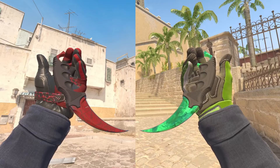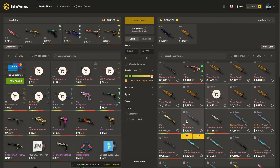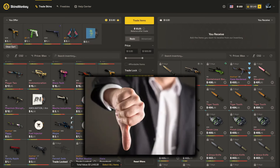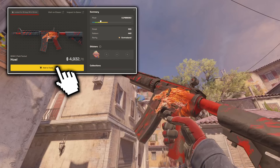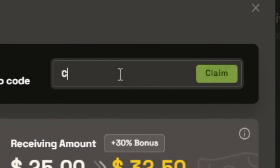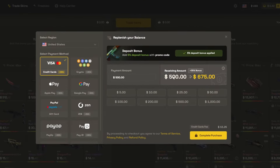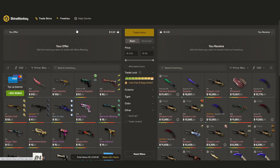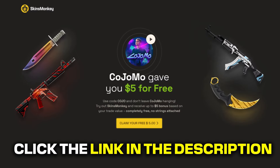Thank you to the sponsor of today's video, Skins Monkey. They are one of the greatest and easiest to use CS2 trading sites out there. You can swap out skins you don't like for brand new ones, and even trade-locked skins can be secured by adding them to your backpack. You can buy skins for much cheaper with a 35% deposit bonus using my code COJO, plus get a free skin in the freebie section and a $5 bonus via the link in the description.